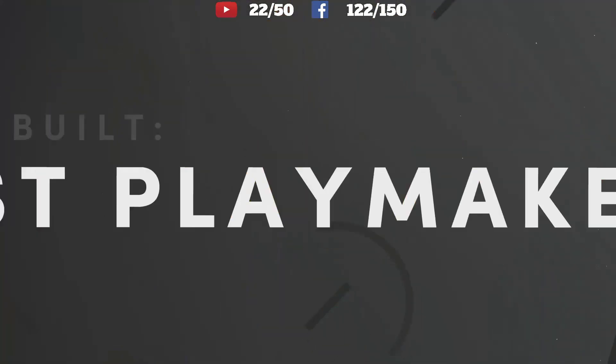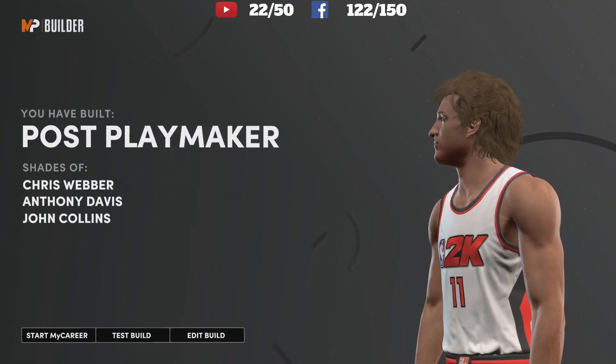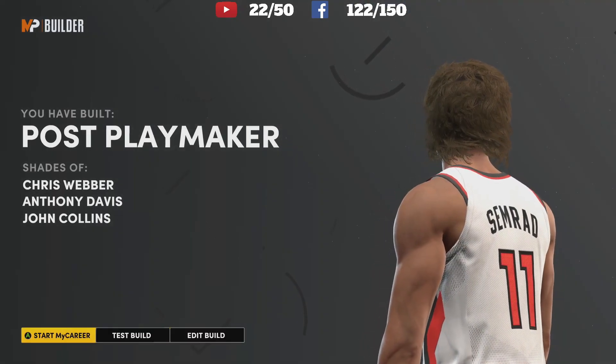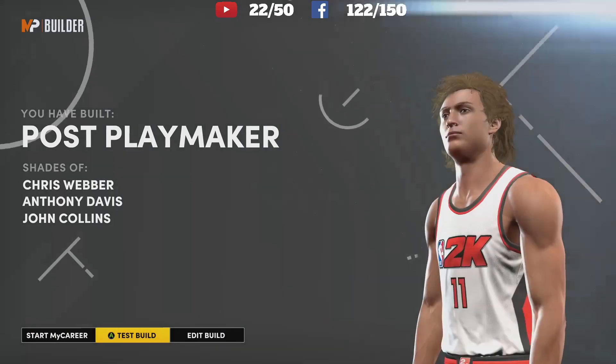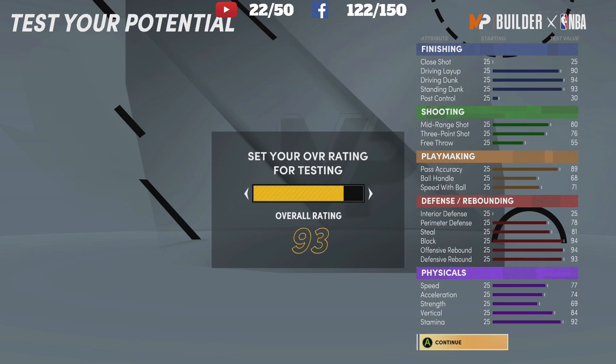So let's see what we built — we have built a post playmaker. I haven't seen any of these out in the park or rec so far, so you do have kind of a creative name. Now let's get straight into the badges. Do that and you will get a plus four to all your defense, playmaking, shooting, and finishing. We're going to have 99 rebounding, block, driving dunk, and standing dunk, so we will be crazy in the paint.